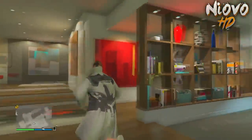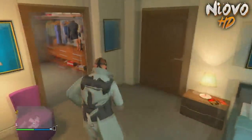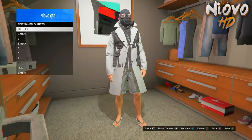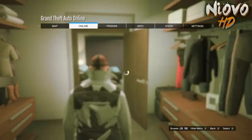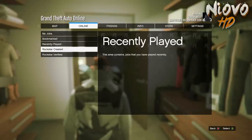From here, save the outfit again. After that, open your Pause Menu and head over to Online Jobs.